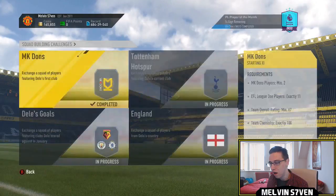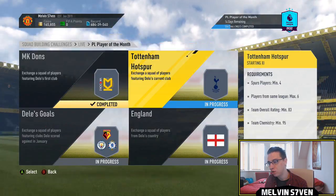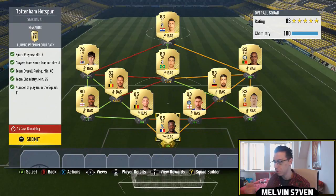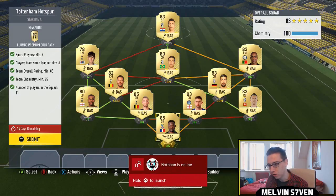You do need two MK Dons players. The next one you need four Tottenham Hotspur players, and then you need a hybrid. I've gone Juventus/Juventus hybrid — there are a lot of high-rated cards purely because you can only use a maximum of six players within the league.